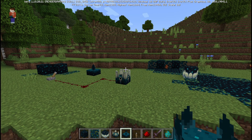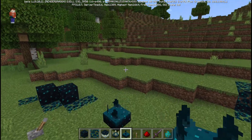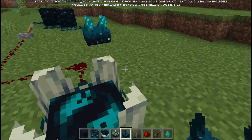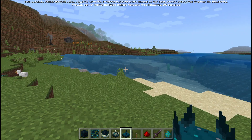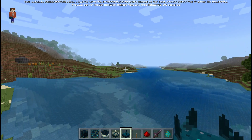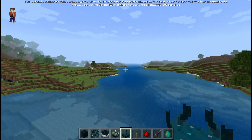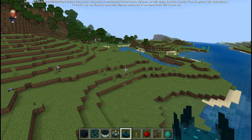That's probably enough fun with the skulk blocks for now. I'll do one more test of the shrieker — still not making a noise — so we are going to move on. What else was in this beta? We are going to talk about frogs. We'll fly over to a separate part of this island and start diving into some of their mechanics.